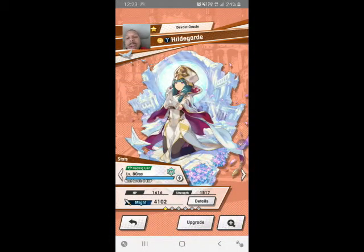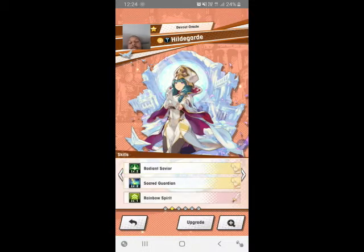From the get-go, she is a healing type unit — different of course from Heinwald, who actually does damage. She is just a strict healer. As you can see here, maxed out, my current one is at 1500 strength, roughly about 1600 HP, and overall 4102 mana.